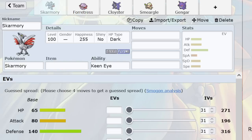Skarmory in the old days used to run more physically defensive spreads. Some players used to run Jolly Skarm, even, to get another layer of Spikes on Magneton before it was KO'd. But that made it easy to hit Skarm really hard with things like Metagross HP Fire or Swampert Hydro Pump.